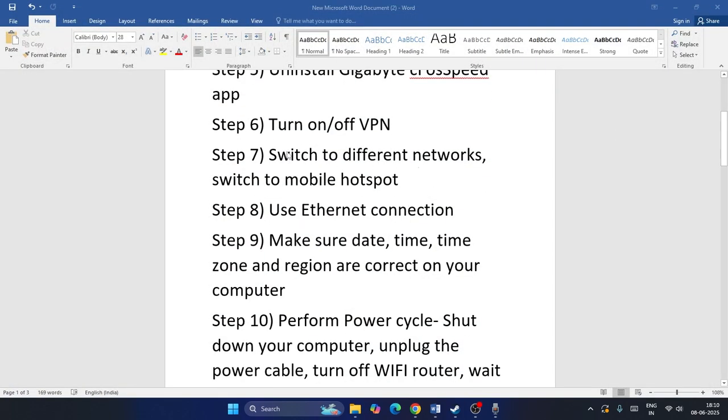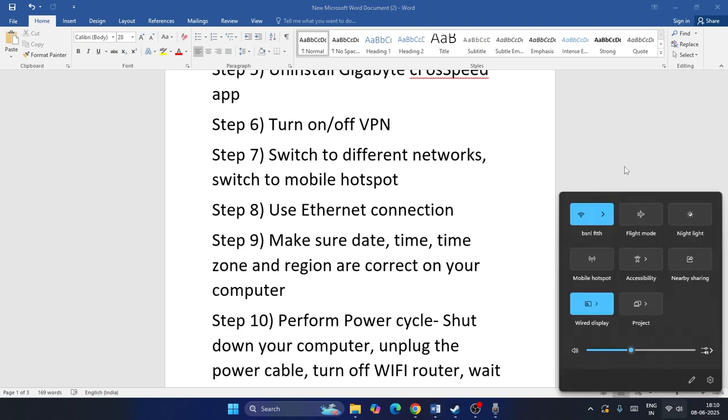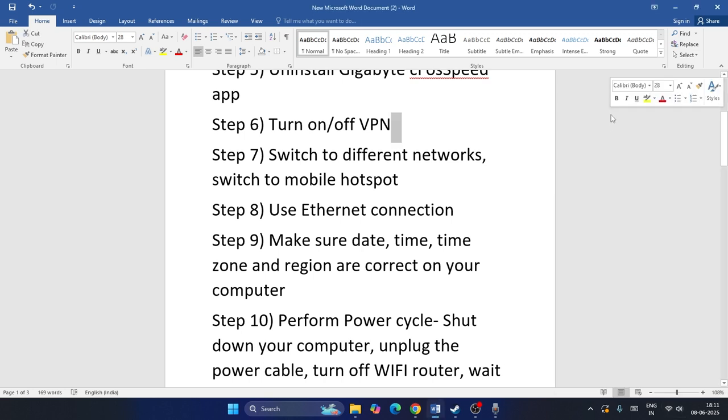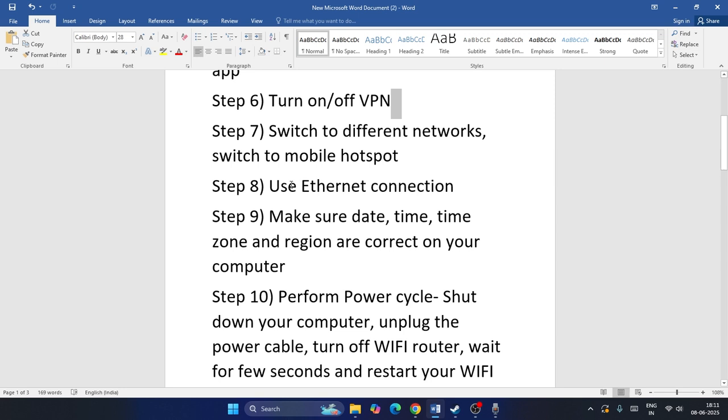Next, try using a different network — specifically your mobile hotspot. Right now I'm connected to Wi-Fi. Use your mobile phone, either Android or iPhone, create a hotspot, and connect your PC to it. Check if the game launches. After successfully getting into the game, you can reconnect to your regular Wi-Fi. You can also try using an Ethernet connection.